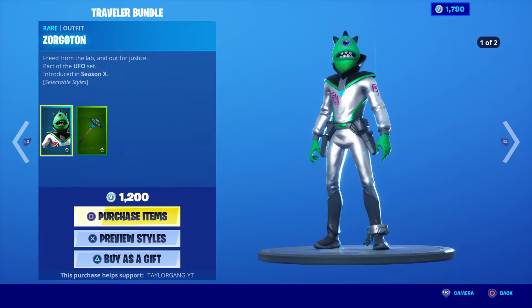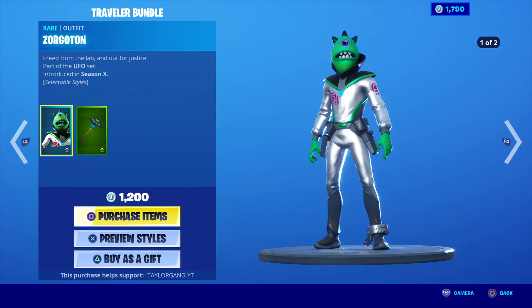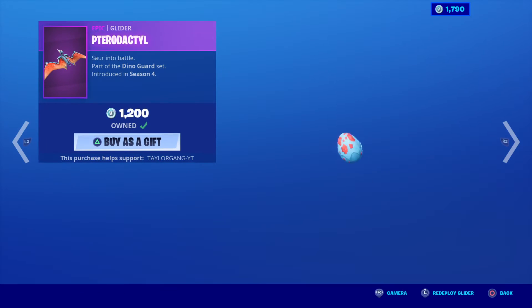The pickaxe comes with another version too, 1200 V-Bucks for that. The Team Space, not bad. Crystal comes back today along with the Bronto and the Pterodactyl.